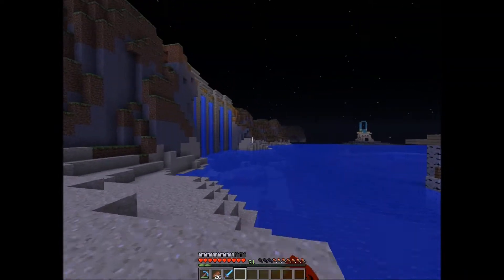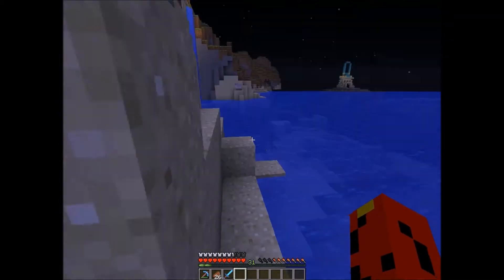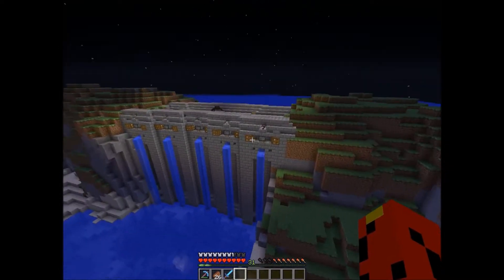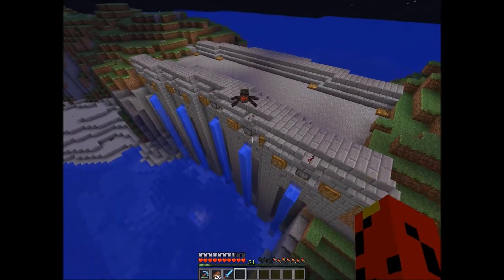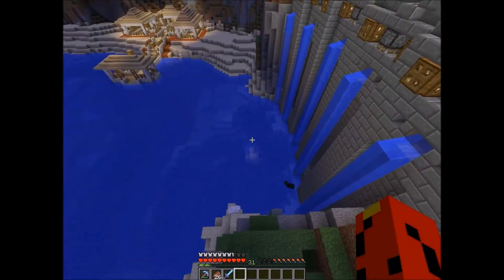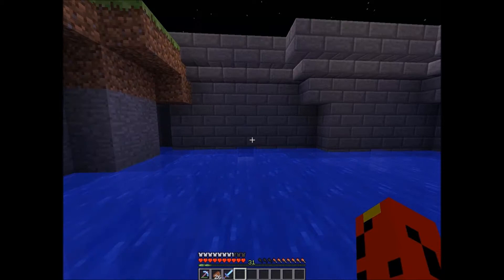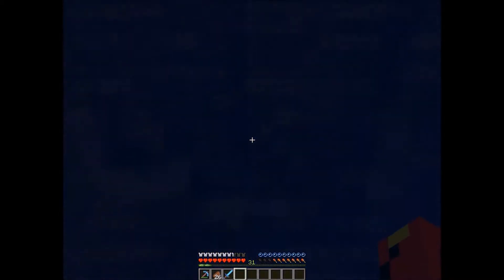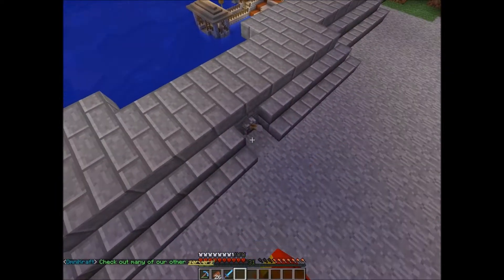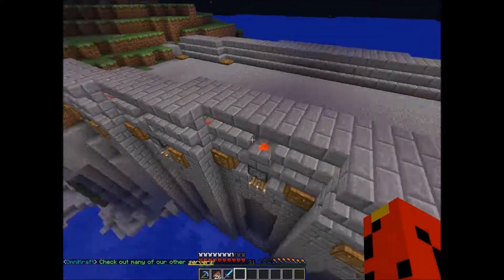Oh look at that lonely sheep over there. So yeah it's a bridge and there's overflow — as you can see there's low water there and then the water is right here. That's pretty cool. When I first joined I saw this and I was like wow. Does this shut the water off? It does — that's neat!